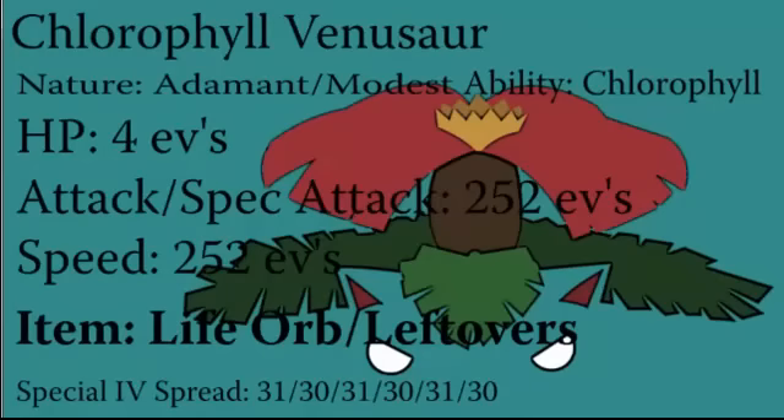The last set is a fairly common set used by most OU players. It is a Chlorophyll Venusaur, and the nature is Adamant or Modest — this is where they split between the physical and special variants. Chlorophyll is the commonly used ability here. The special IV spread includes Hidden Power Fire, which is only for the special attacking variant. You're going to want to run 252 Speed in the sun; Chlorophyll can boost your speed anyway. His Special Attack or Attack should be 252 EVs, with 4 EVs in HP.